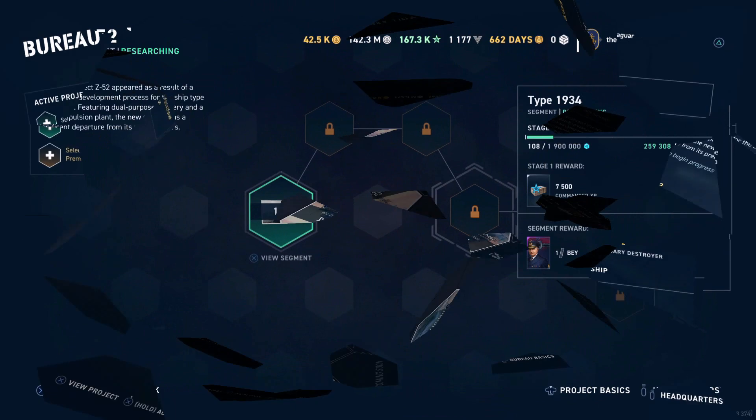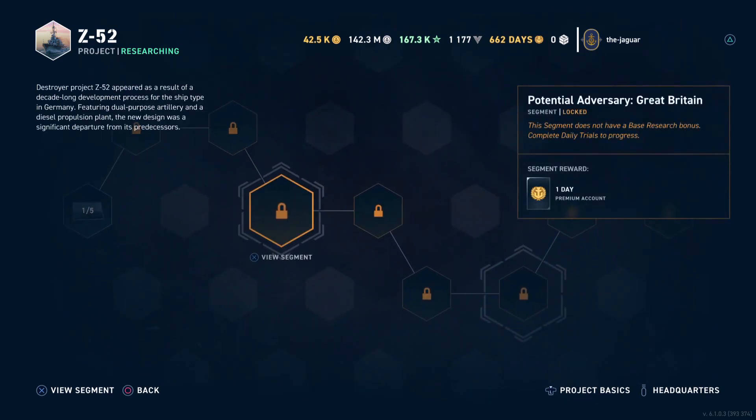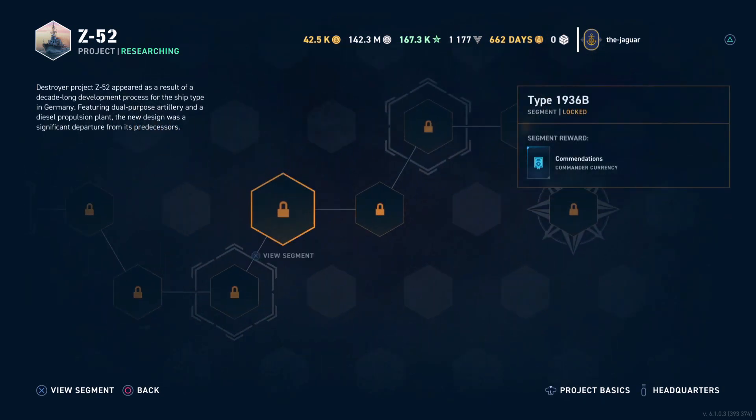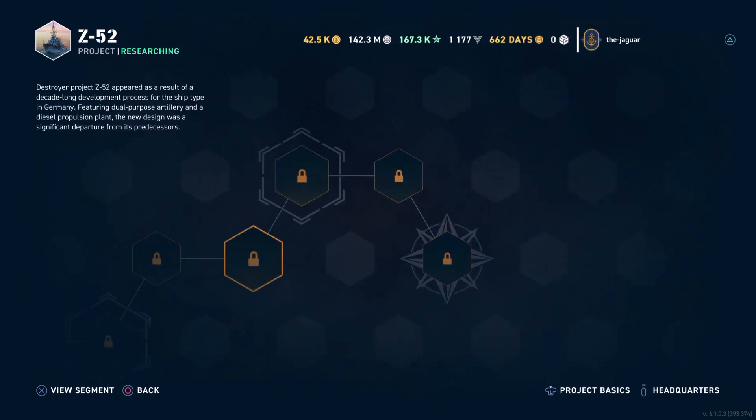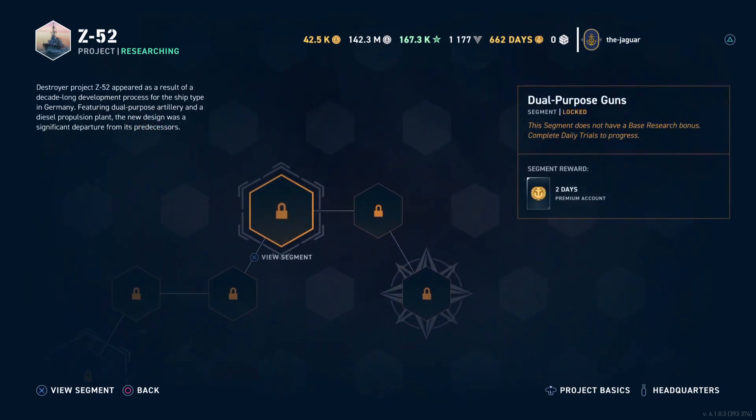We are going to activate that. Here we are in the Z-52 bureau project. There are segments where you need certain ships in order to pass through — normally ships in the tech tree related to the ship in question. If you don't have these ships you cannot progress through the bureau, meaning you need certain experience and certain ships to have the privilege to play the legendary ships when the bureau project is complete.